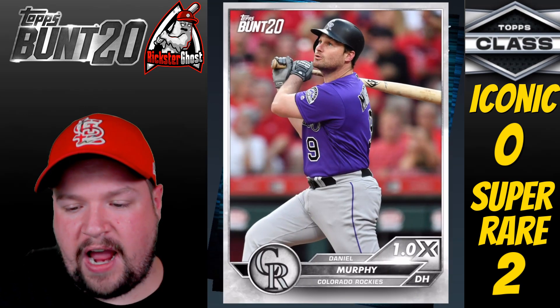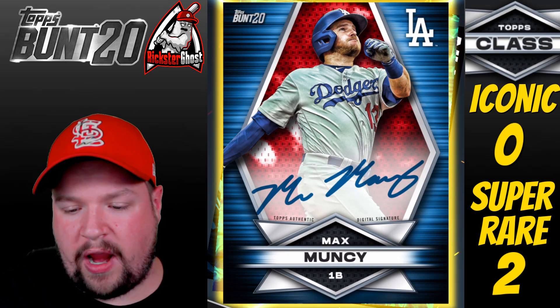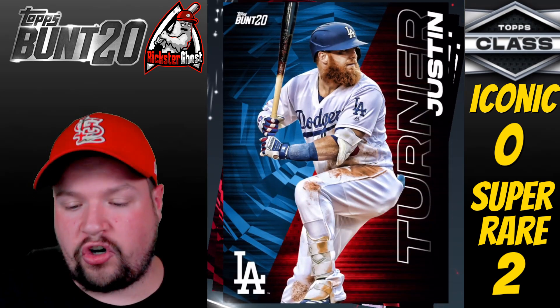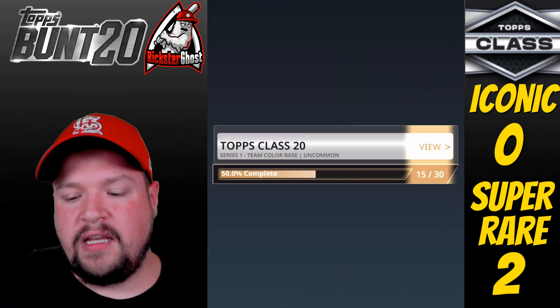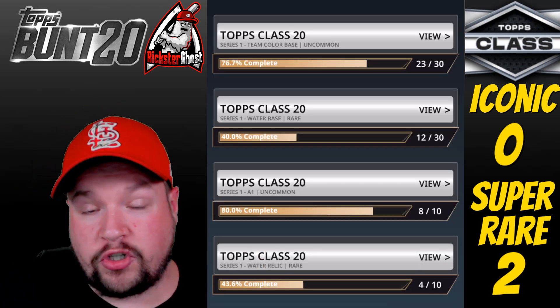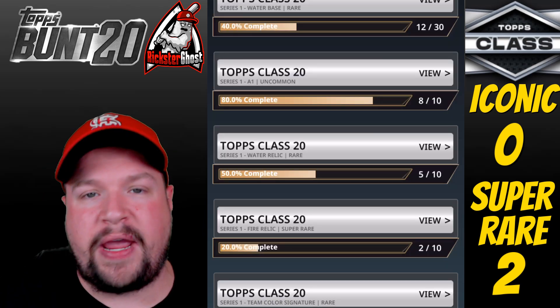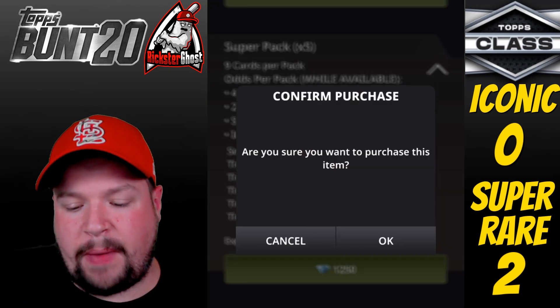Last pack of Box 3 — come on, iconic card! Max Muncy Team Color Autograph, Kristin Walker Water Base, Justin Turner A1, another Joey Votto, another Dansby Swanson. After three super boxes, we're two cards away from completing the A1 series and need just seven more cards for the Team Color Base set. Let's get into our last box — can we hit the iconic?